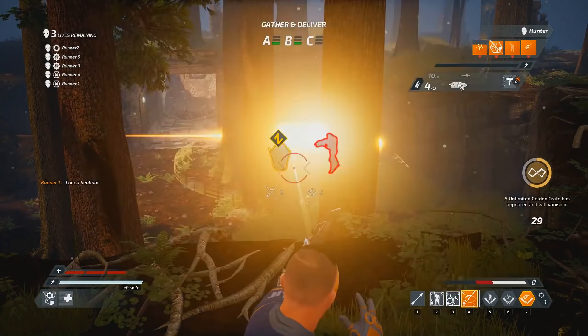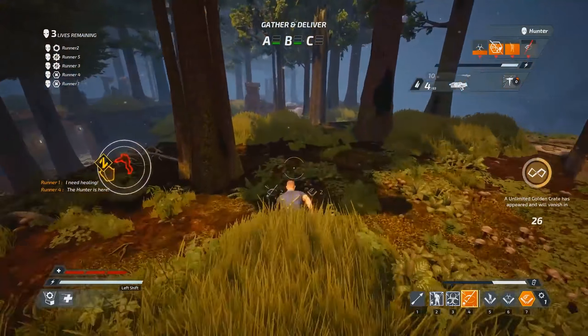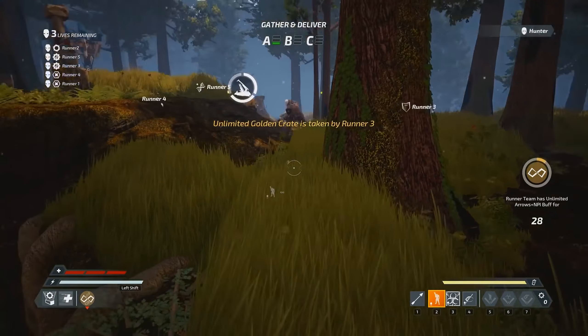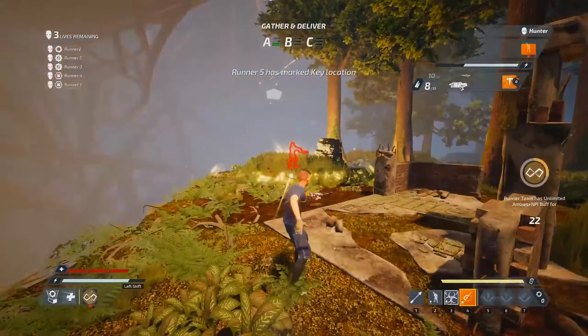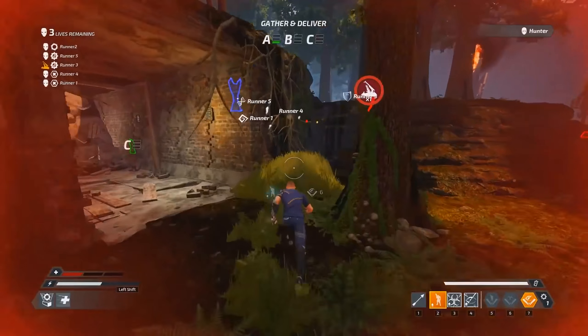The Torment class specializes in debilitating effects. Your job is to harass and keep the hunter in check while your team tries to complete objectives. Try positioning yourself in the middle of the map and stay as close to the hunter as possible. Use your reveal bolts as much as possible — being aware of the hunter's location at all times will greatly benefit your team and help you better prepare for your next move.